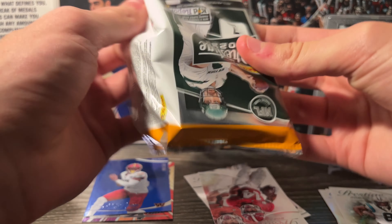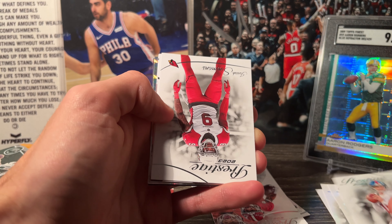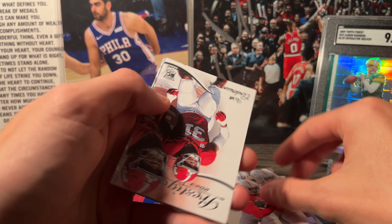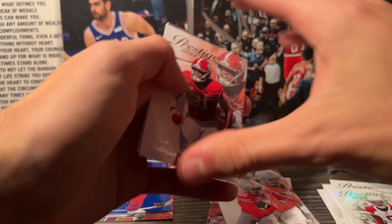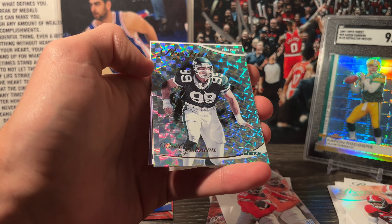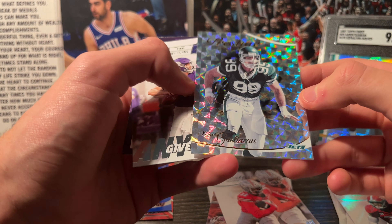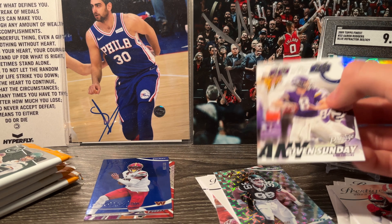Pack two: we've got Chris Olave, Eli Manning, some parallel in the back, Isaiah Simmons, Jackson Smith-Njigba, Will Anderson, and then an extra points insert of Mark Castinio — I don't see any numbering on it, so it's unnumbered. Then a Kirk Cousins and a Super Goal card with Kirk in the middle.